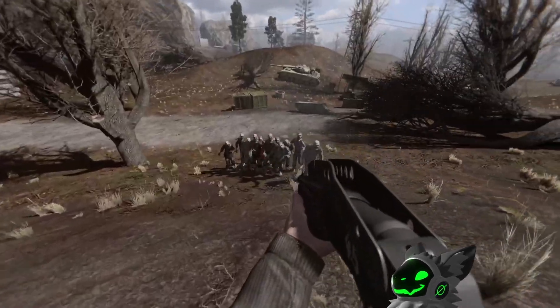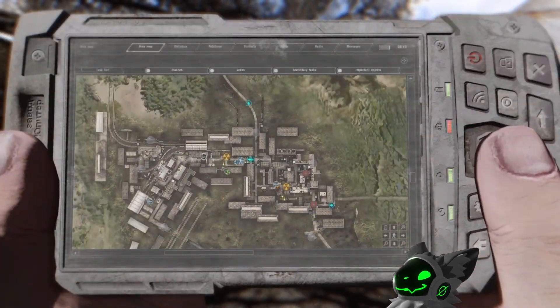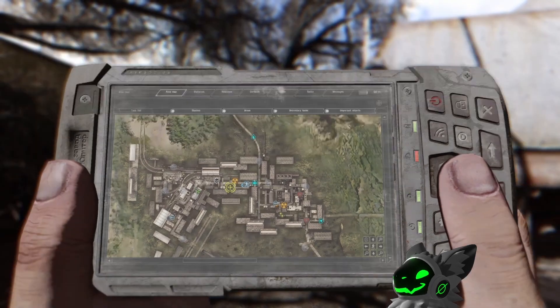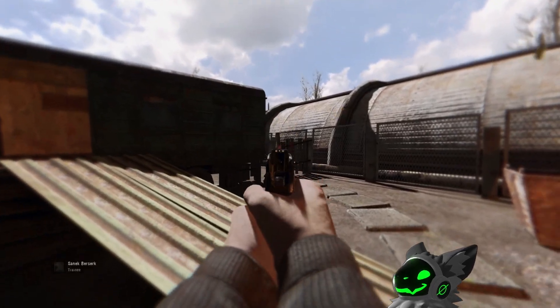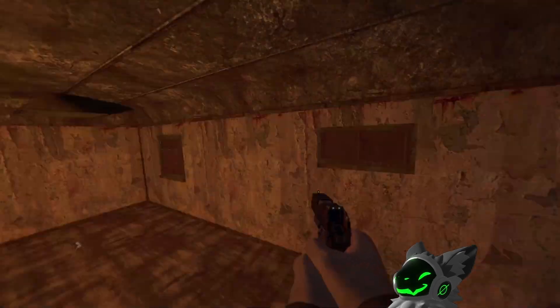Survival mode will replace all spawns with zombies which will make their way towards you. There isn't too much else to this game mode. Warfare mode is quite interesting however — it works like the faction war mechanic from Stalker Clear Sky. The goal is to capture different areas across the zone for your faction. You can use your PDA to control squads and send them to capture specific points. This game mode has quite a bit to it and I'll probably cover it in a separate video.